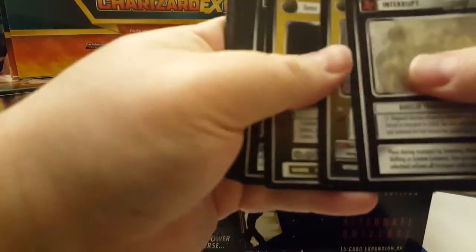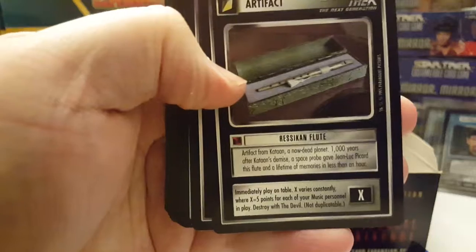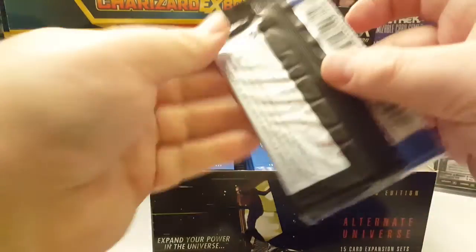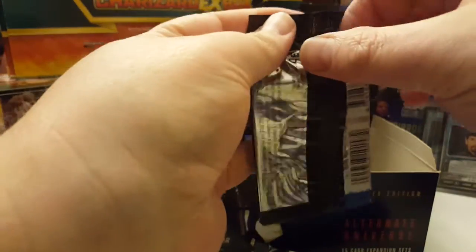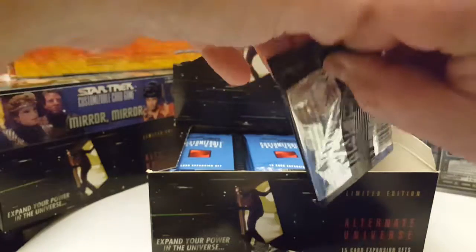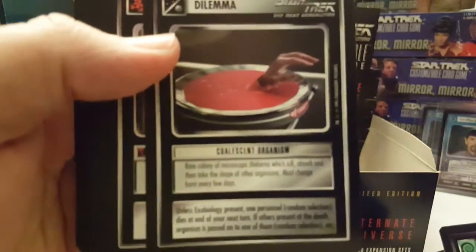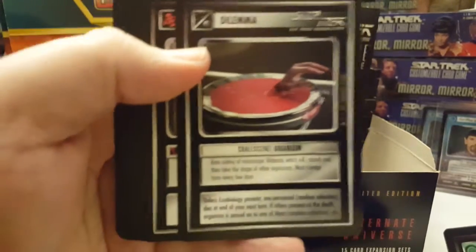And the rare in this pack is the Ressikan Flute. I'm not sure what the pull rate on the Future Enterprise is, but I remember when these first came out, I got one out of the very first box I opened. And this one's the same rare — Coalescent Organism again.